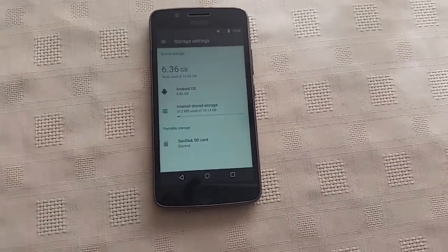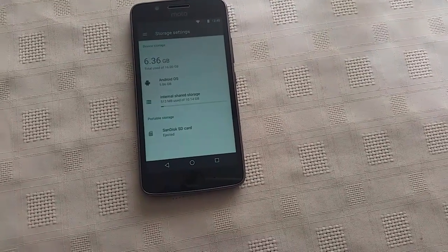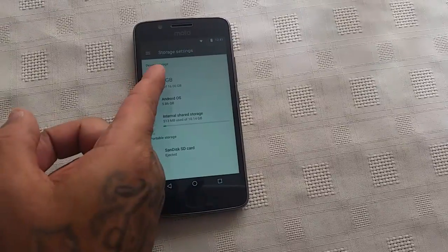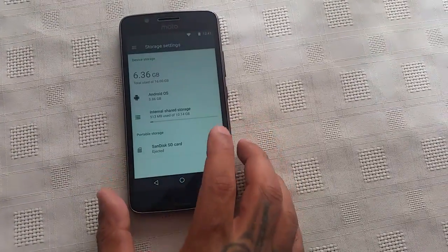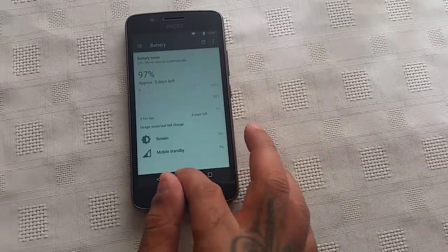So for anybody who was curious to know how much gigs we get out of our 16 gigs, this answers your question — we get 10.14 gigs fresh out of the box.